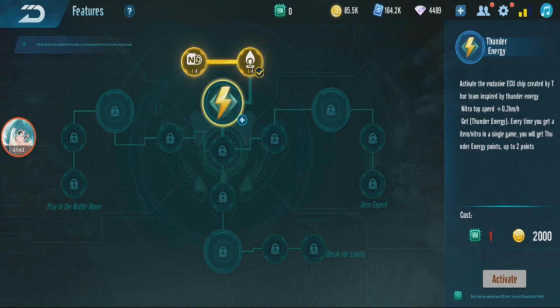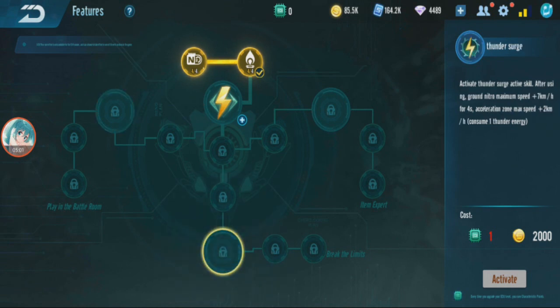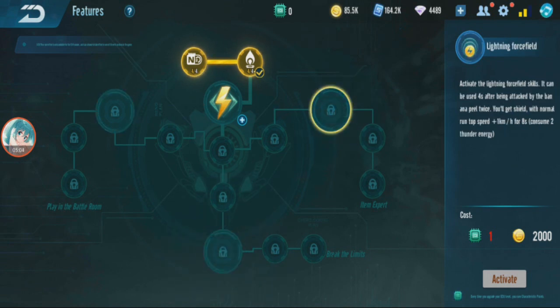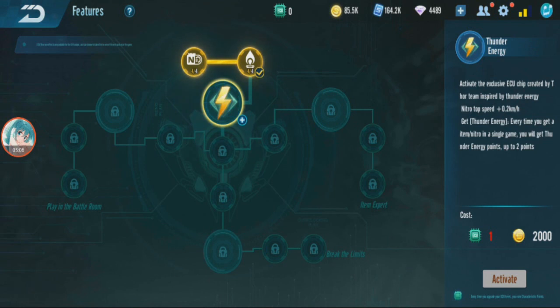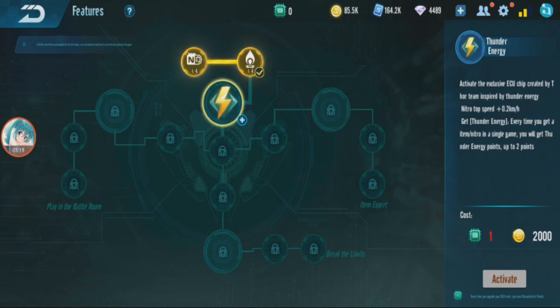You can collect up to two energy, and once you have two you cannot collect anymore. When you unlock a speed branch and use one energy then another, it's gone. The item branch, however, uses both energies at once — so you can only use the item ECU once per full charge, not twice.